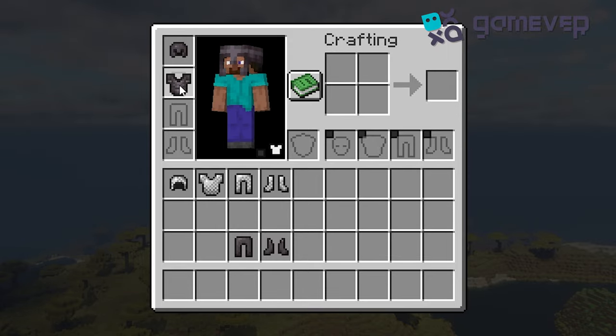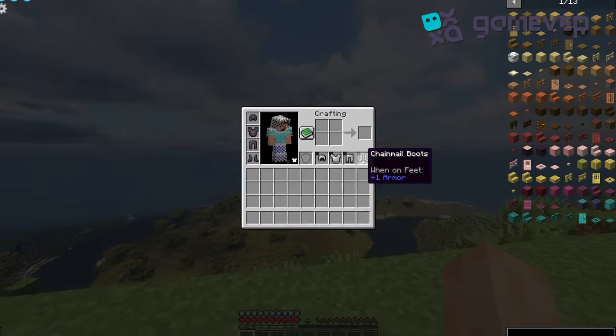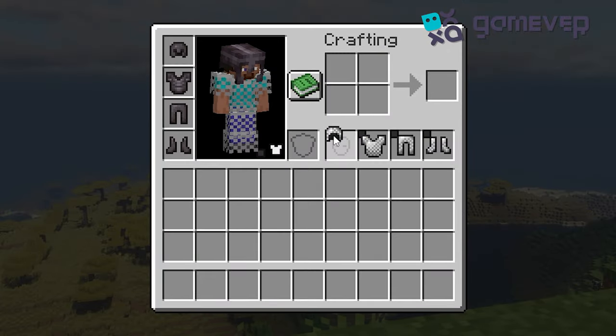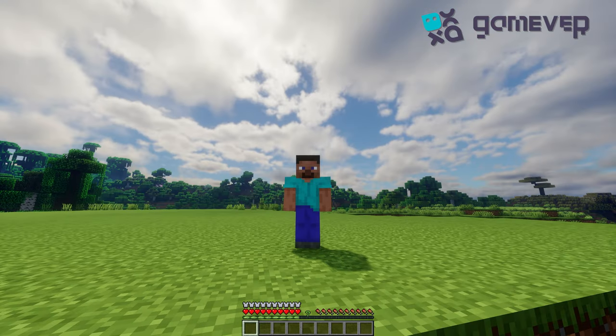Place your protective armor on the left side and any armor you want for looks on the right. Your protective armor stats stay the same but your appearance changes. The mod includes a handy toggle button to hide certain pieces entirely, perfect for showing off your Minecraft skin or achieving a minimalist look.